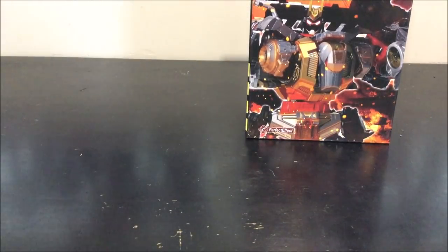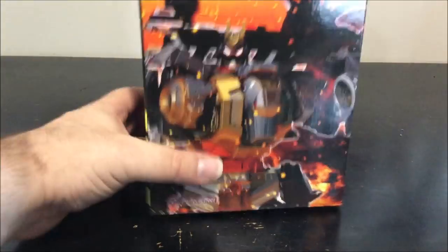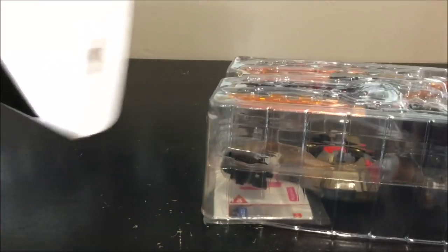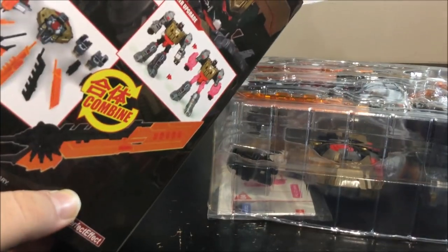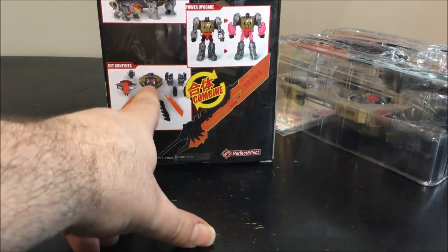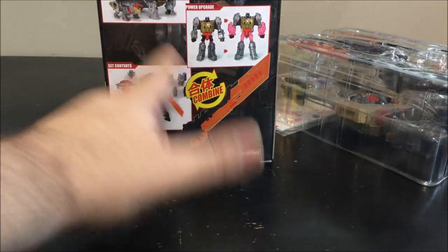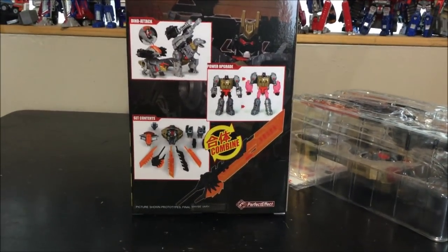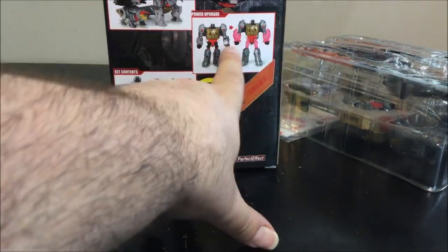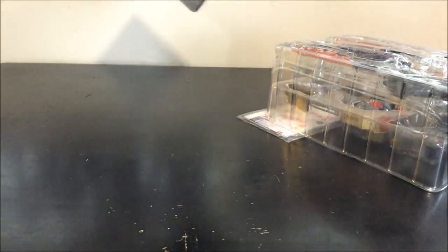Now let's check out PC-23 - this is the part I've been waiting for. I know there's a Dreamwave production version and it looks quite good, but I think I prefer this one. In the back of the box we have all the accessories: swords, crotch, chest, legs, crotch thighs - and some images of the Dinobots with everything on. Basically we have to replace the thighs and the forearms of Grimlock.